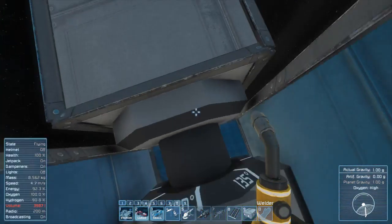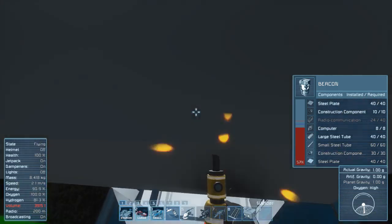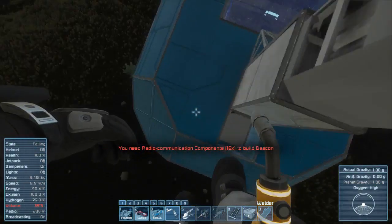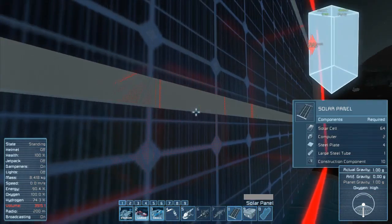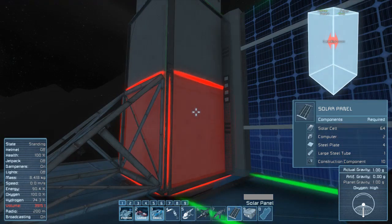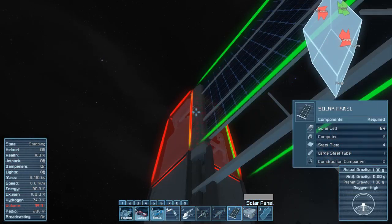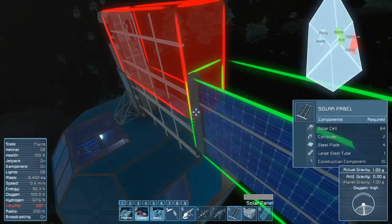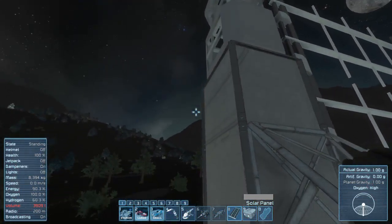We're also going to make an exploration ship. Radio communication is all we need for the beacon. I'm going to add the solar array now so I can clear some inventory. I want the indicators on the inside — like so. One on top, and one on the side, right in the middle.